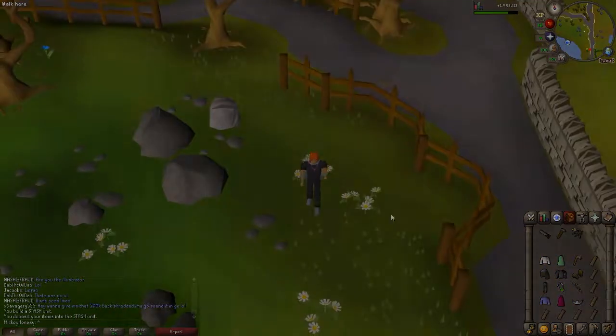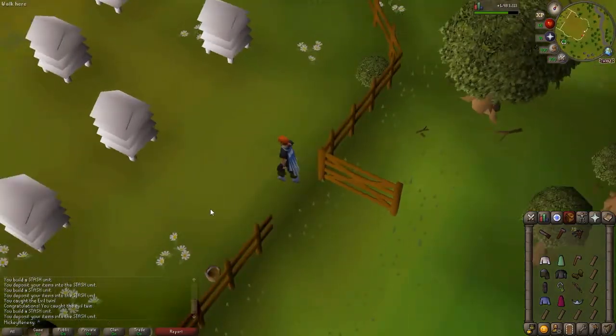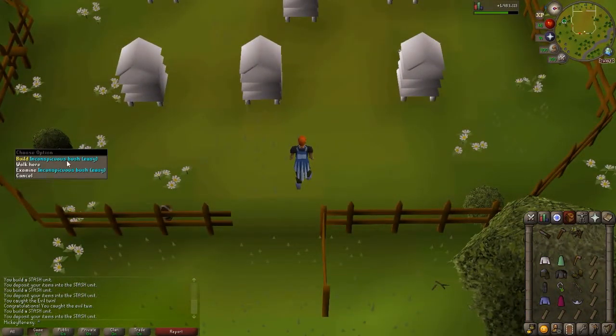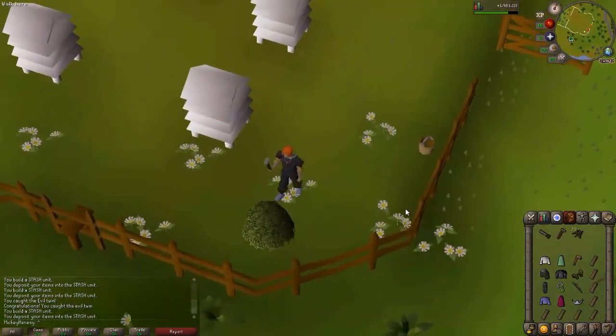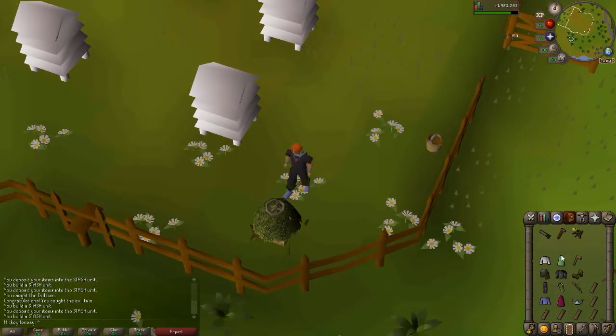Now we go south. When you get to the beehives, you want to look south for a little bush — that's the next stash location. It requires a desert robe top, a green gnome robe bottom, and a steel axe. Nice and straightforward.